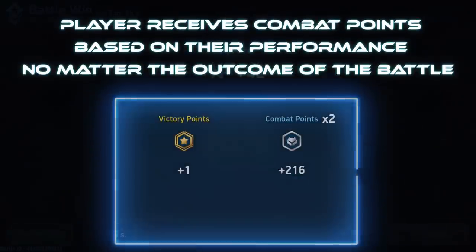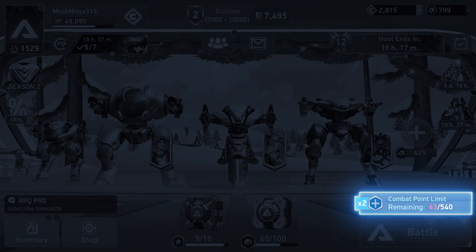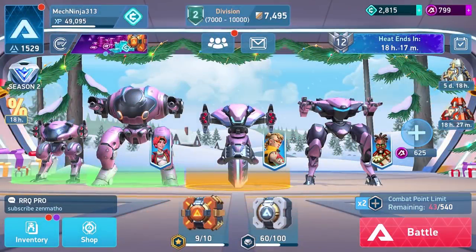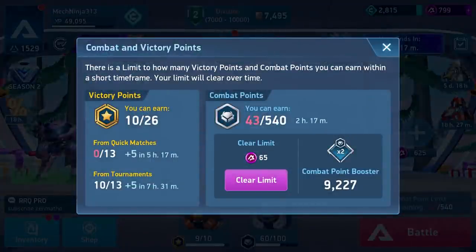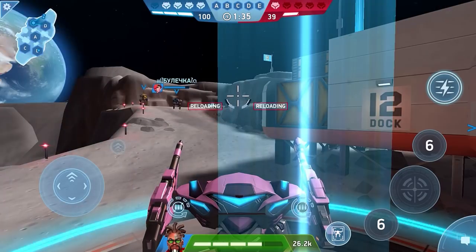As you earn combat points, you get closer and closer to your combat point limit. Once you hit your limit, no combat points for you — for the moment. Your combat point limit clears over time, a healthy chunk every couple of hours or so. And you can clear it all at once for a few A-coins when you get near the limit.